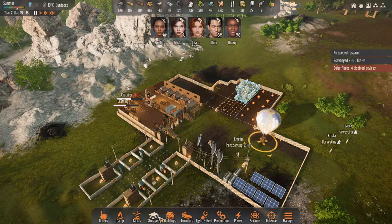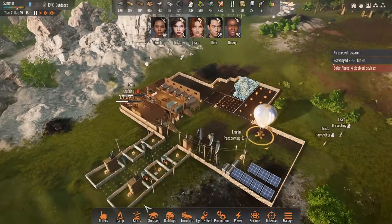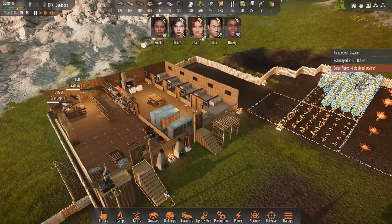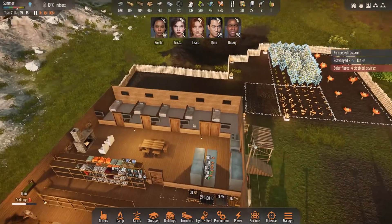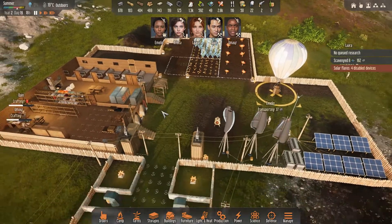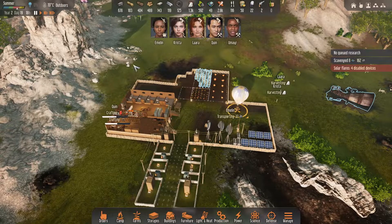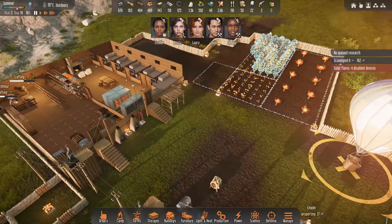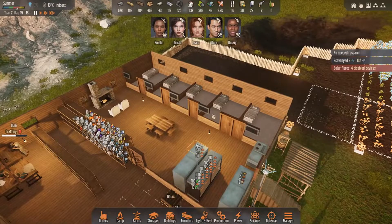Hello everyone and welcome to another video of Stranded Alien Dawn. In this video I'm going to explain a little bit about base building and your defenses. I've just seen a lot of bases scattered all over the place. Your people need to run everywhere to go deal with things. It becomes too large, too sustained, you need a lot more things. It gets very busy and that does make for a frustrating game, especially at higher levels. So what I'm going to explain is a few pieces of good bases.